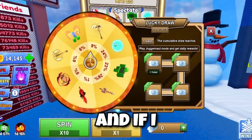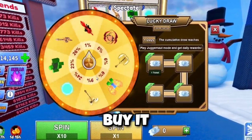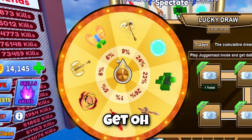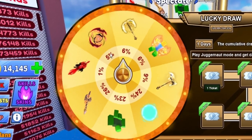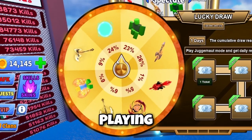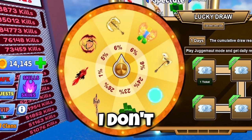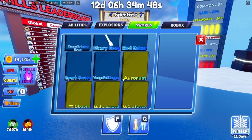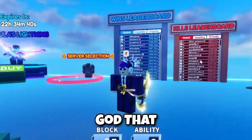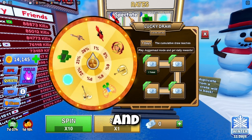I can claim one ticket now, and if I spin it I can get one of these items completely free — you can also buy it, but you can earn these for free. Let's see what I get — oh, I thought I got the site, they just stopped there... five percent, one percent... nine percent. Wait, did I already get something? I was just looking — oh, I got the limited sword! Juggernaut limited, look at this!